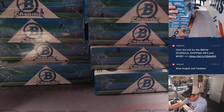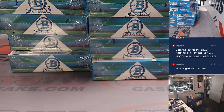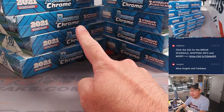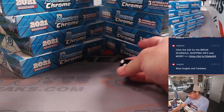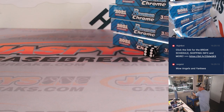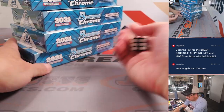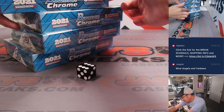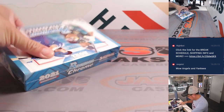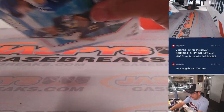We're going to do a series of dice rolls to figure out which box we're going to open. First we'll pick a side — one, two, three for the left side, four, five, six for the right side. New die, and it's four — right side. Then we'll go from top to bottom, one through six. And it's six — bottom box. Pretty easy.